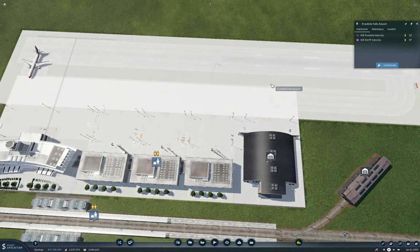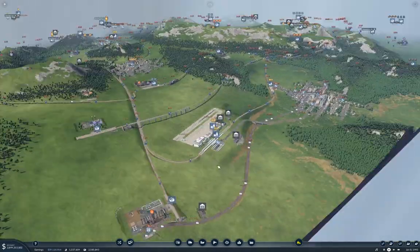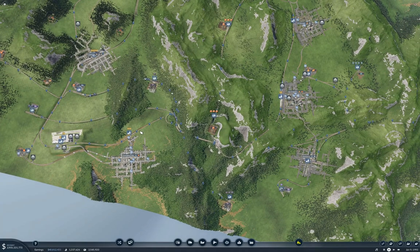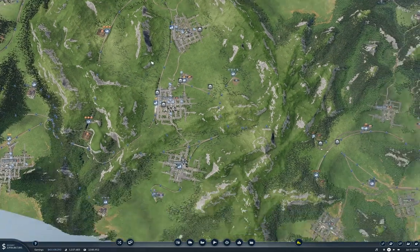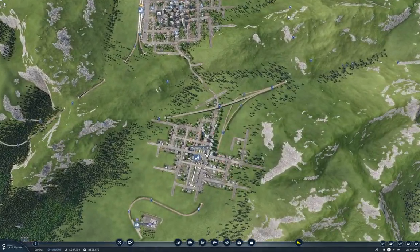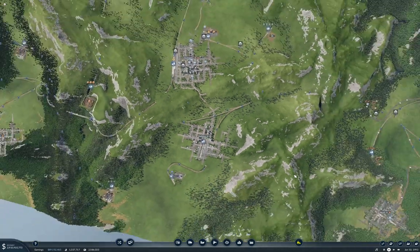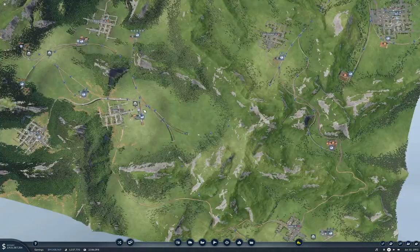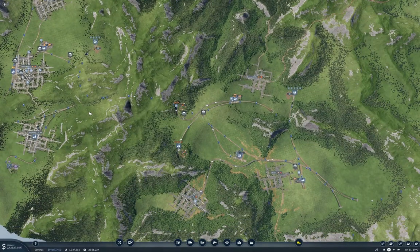Let's also take a look in here. The train stuff there is doing fine. We've got a line up into San Angeles and El Dorado, and also to Mayberry. It seems like we should get stuff up into this area.